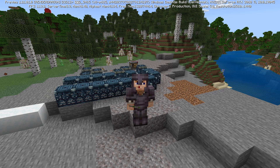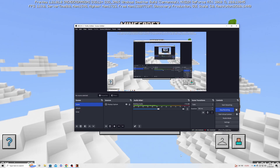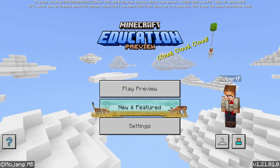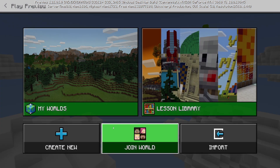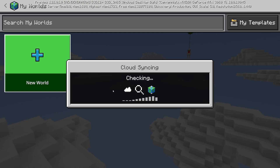Welcome back to the channel. Today we're looking at Minecraft Preview, specifically the most recent version, 1.21.0 or something like that. This is a separate version of Minecraft Education where you can access upcoming features without uninstalling your old version.